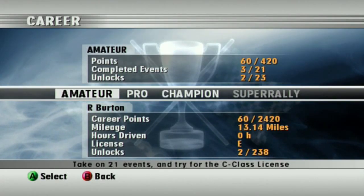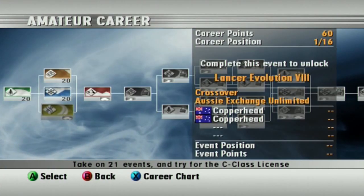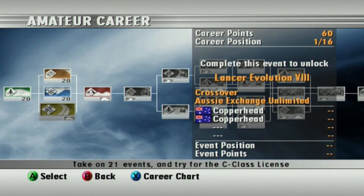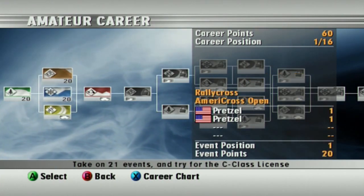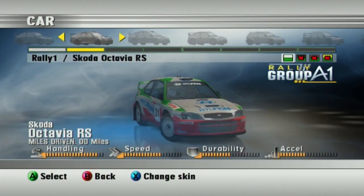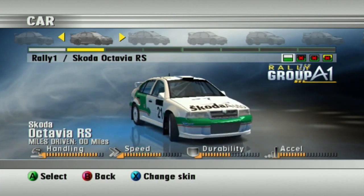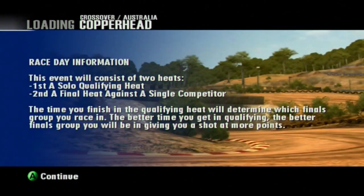Welcome to Let's Play Rally Sports Challenge 2 Part 4. Let's continue the amateur career with our next event — it's our first crossover event, the Aussie Exchange Unlimited. The track is Copperhead, and the format is similar to Ice Racing and Rally Cross with a slight twist. We're going to be using the Rally A1 class here. Since I've already driven the Hyundai, we're going to go with the Skoda Octavia RS for this segment.